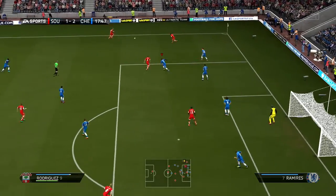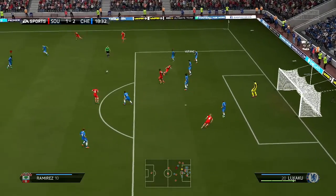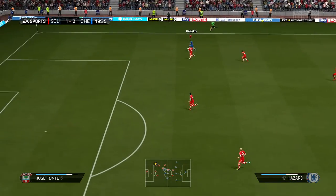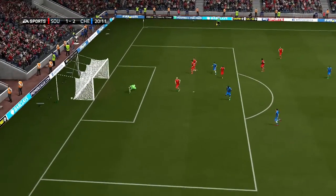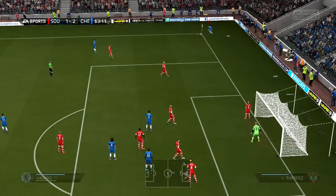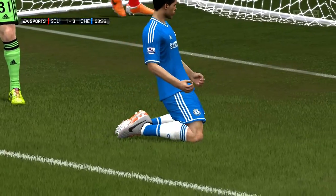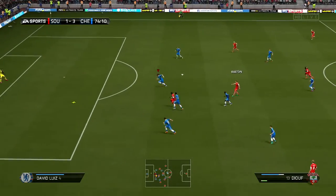Southampton come right back in the 17th minute — Klein finds Rodriguez, who sends the cross, but our defense clears it out. We go on the counter: Muriel plays to Hazard, Hazard gets away from defenders in a 1-on-3 but goes wide of target — would have been a very nice goal. In the 64th minute, Varane gets his second header goal of the episode from a corner kick — he is just so strong in the air, really becoming a key player for us, making it 3-1.